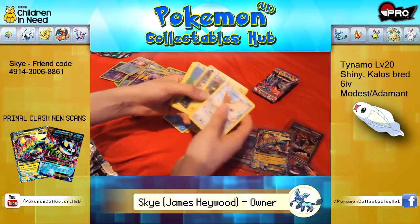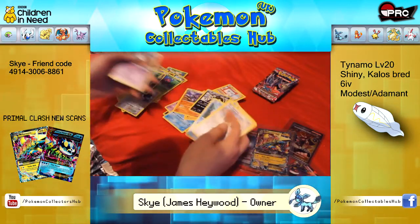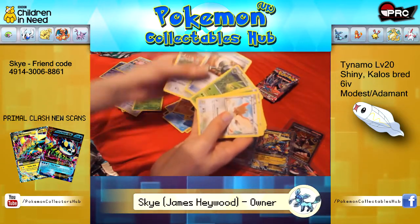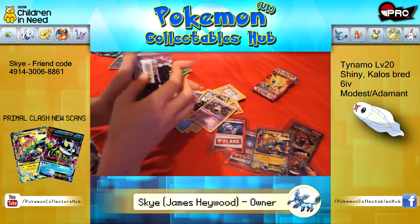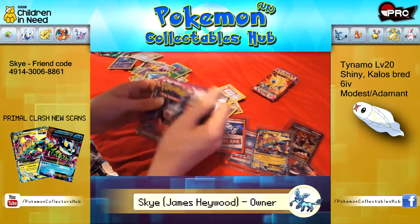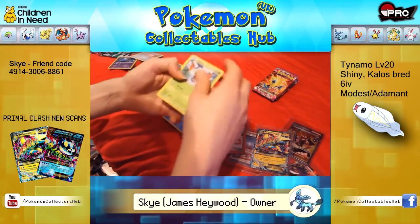Spiro, Helioptile, Murkrow, Venonat, Finian, Reverse Heracross, Hollow Chandelure, Swadloon, Enhanced Hammer and Firo. I don't see too many Firo rares and I'm not sure but I don't think there's been a Firo yet either. Not many people seem to like Firo.